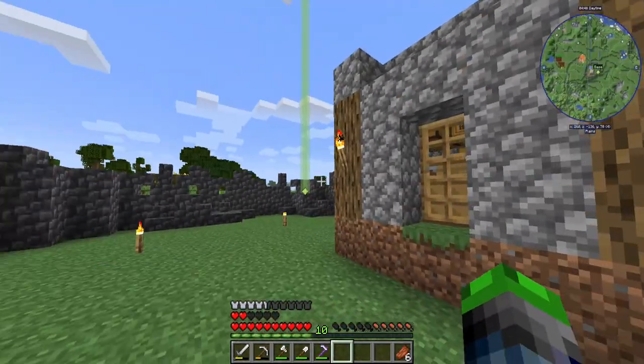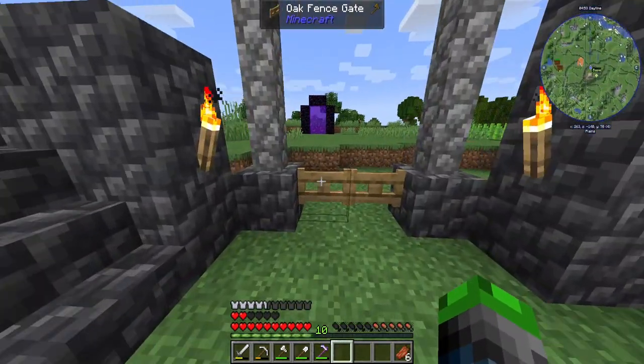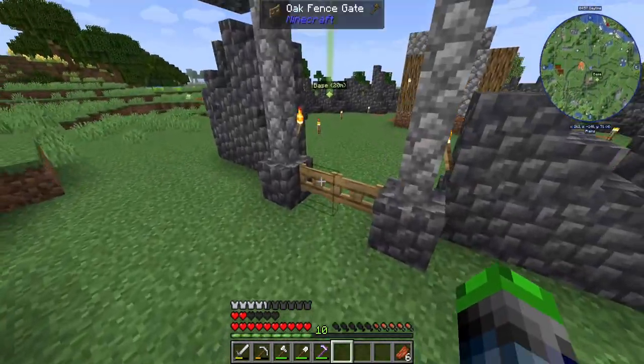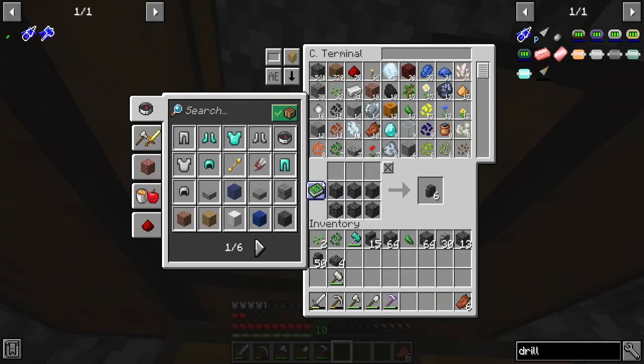That worked out really good, though most of them ended up being on the same spot, so I might need to raise it up a little bit. But yeah, this is our little safe haven area. We can put some pressure plates on the inside so that we can just walk out and it'll close behind us automatically.